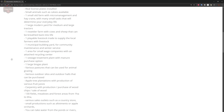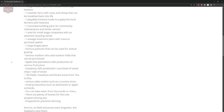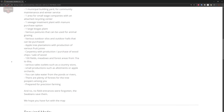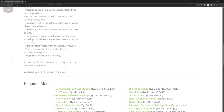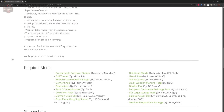One small old farm with micromanagement and a hay crane, and many small tasks that will determine your everyday life. One large modern yard for medium and large tractors. One resettler farm with cows and sheep. One playable stockyard trade to supply local farmers. One municipal yard building for community maintenance and winter service. One area for small wage companies with an attached recycling center. One sewage treatment plant with manure purchase option. One large BGA. Various pastures, outdoor silos and halls that can be purchased. Apple tree plantations with productions for various fruit juices. Carpentry with production. Purchase of wood chips and silverwood. 130 fields and meadows from one hectare up to six hectares in size. Various sales outlets, small productions, water from ponds and rivers, plenty of forests, and precision farming.